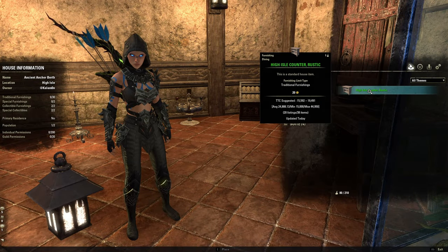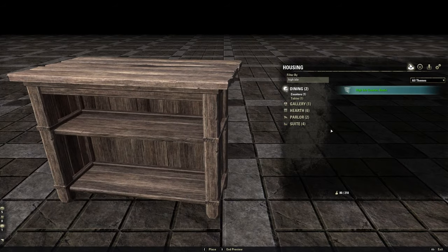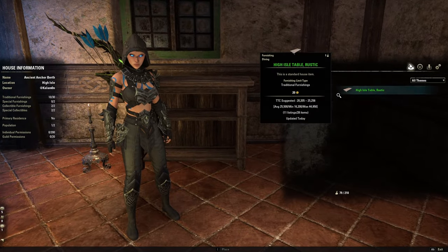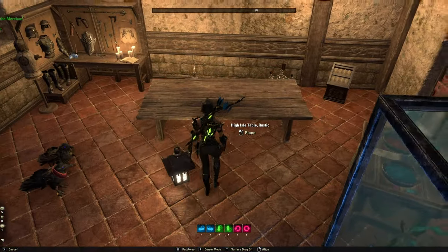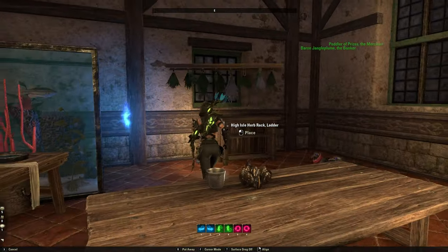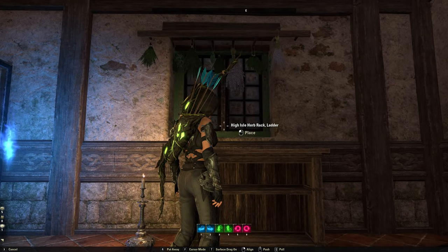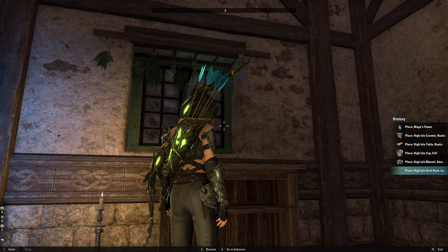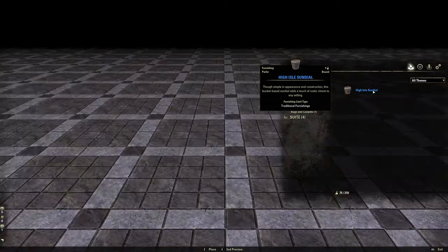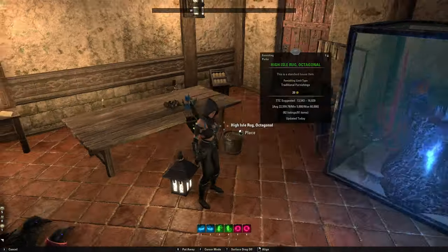All right, so that is all of the special stuff. Now it's mostly High Isle and a bit of Leowin furniture. I really like the rustic High Isle stuff and that's mostly what I have picked up for this room. So we've got the counter, I've got a table that I'll probably put over here somewhere. This High Isle herb rack is pretty cool and it actually tucks really nicely into this window. You can actually place it just so there's not really any weird clipping or anything like that, which I love. There's also the High Isle sundial, available from the achievement vendor here in High Isle in Gonfalon Bay.